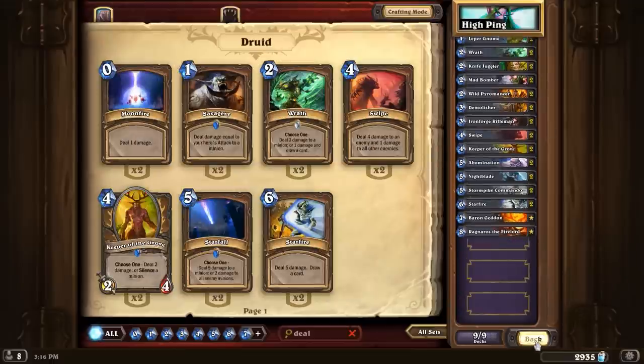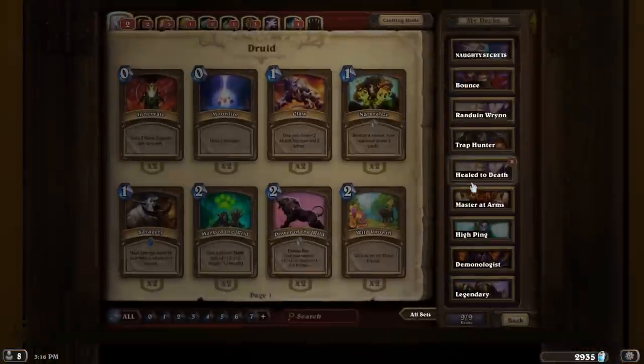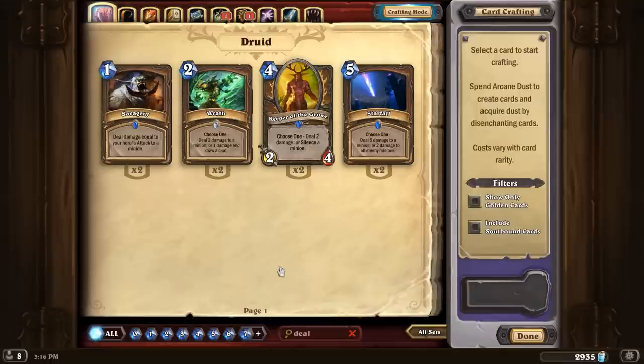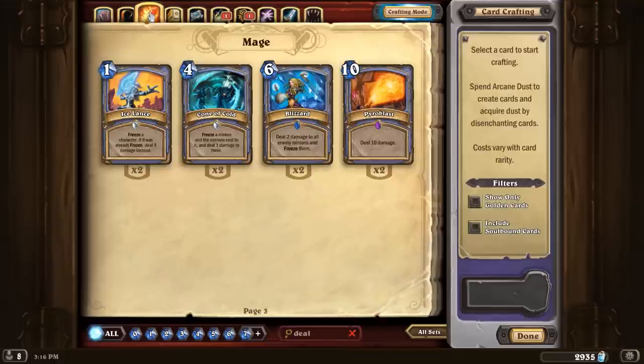Could you do it with another class? Yeah, totally. If we head over — we have to go back to my collection and go into Crafting Mode, then look up 'Deal.' We can look up the other classes which also have class-specific creatures that do that. So that's the Druid. The Hunter — no creatures that deal damage unfortunately, although of course there are spells which do that. No creatures here for the Mage either, although when it comes to spells, it's got quite a few of those.